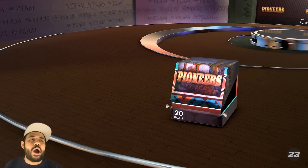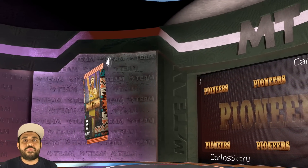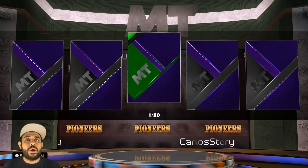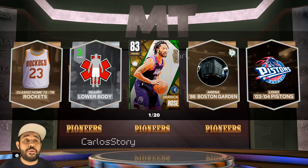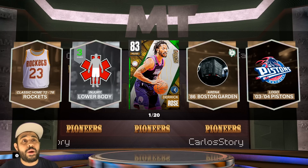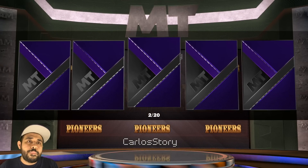I would love to just get DeRozan and Kareem in one box so we don't have to buy the guaranteed Kareem pack, but if we have to, we will. Okay — I thought that shook for a second. 2K is releasing a lot of new players. We get Derrick Rose — I actually do need him, so I'll take that. You can never go wrong with Derrick Rose.